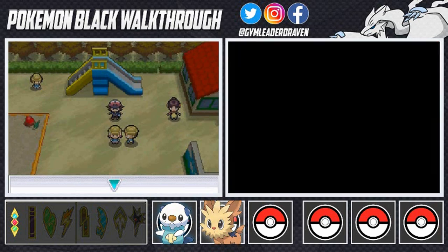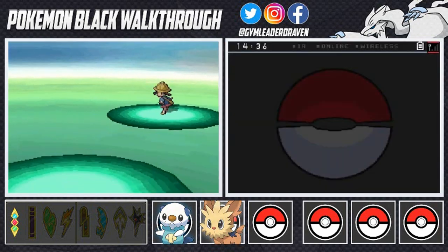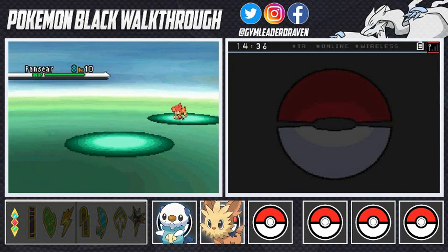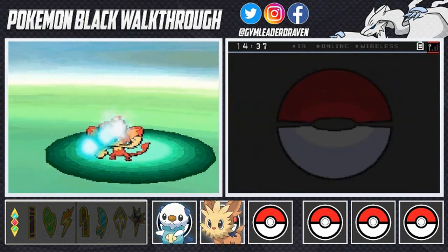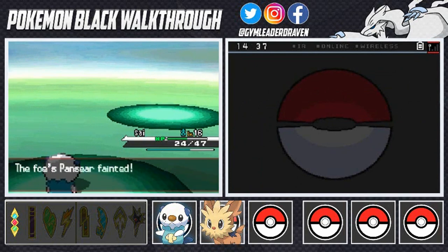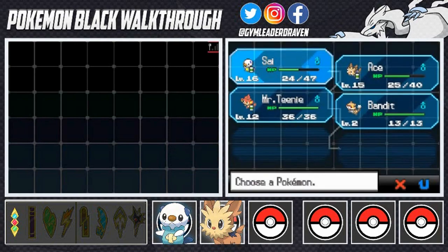Since you're only allowed to use Unova Pokemon, let's go ahead and battle this lady. Preschooler Toolie wants a battle and she's coming out with Panpour. Water Gun for the win — super effective! We're really close to evolving right here.